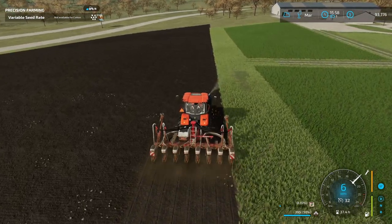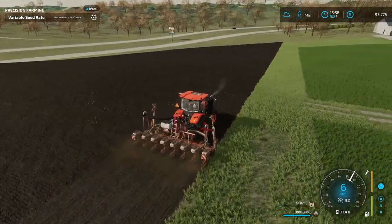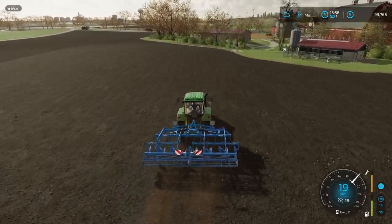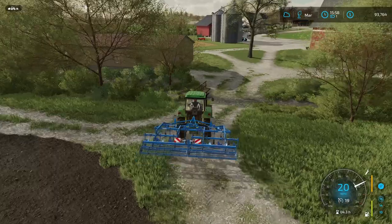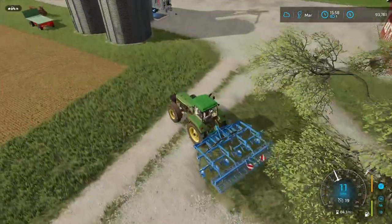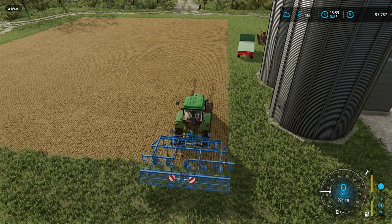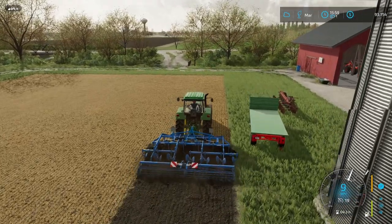I don't know why it said it was reserved for contract work because I am doing contract work. This shouldn't take too terribly long, but I need to go back over to the other field. My workers are done and I can't have that. So I'm going to bring this worker over here to this small area behind the silo. I know I said I was going to expand into this area, but I figure I might as well cultivate it.